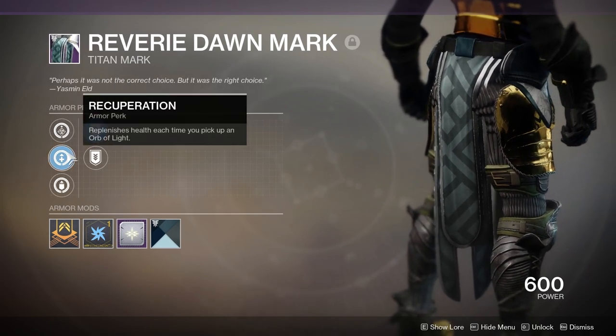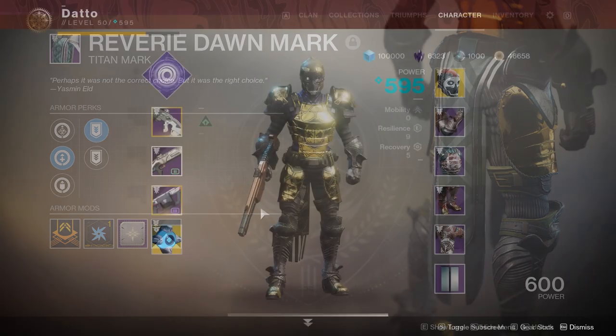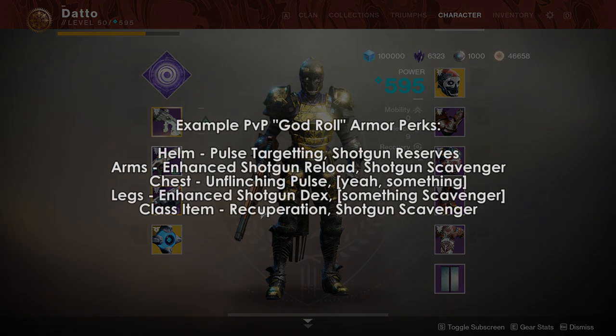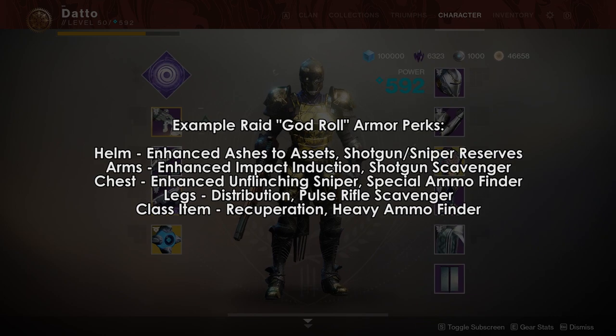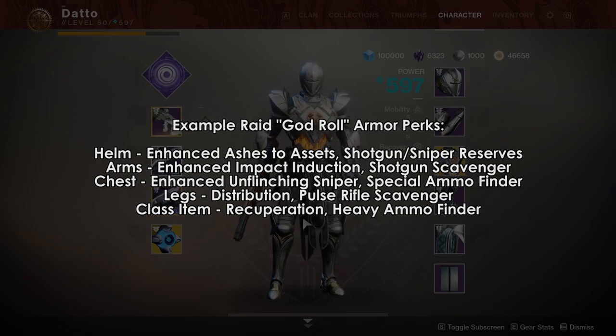I personally like recuperation over 'better already' — health regen can sometimes let you down if you get hit right away, whereas recuperation gives one big chunk of health all at once. My PvP god roll armor going top to bottom: helm has pulse targeting and shotgun reserves; arms have enhanced shotgun reload and shotgun scavenger; chest has unflinching pulse; boots have enhanced shotgun dexterity; class item has recuperation and maybe shotgun scavenger. My PvE raid god roll: helm has enhanced ashes to assets with shotgun reserves; arms have enhanced impact induction with shotgun scavenger; chest has enhanced unflinching sniper with special ammo finder; legs have distribution with pulse scavenger; class item has recuperation and heavy ammo finder.